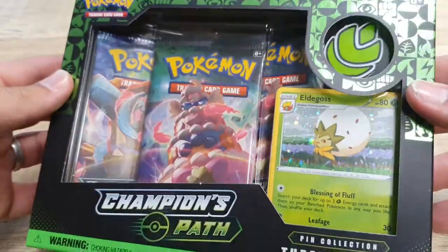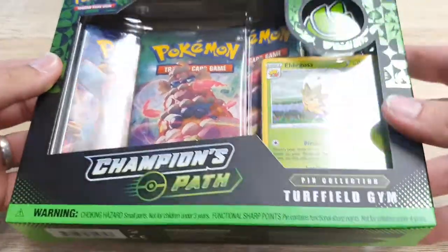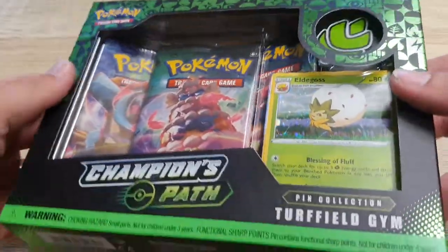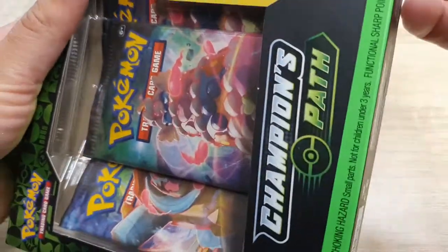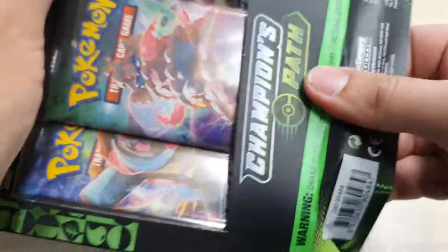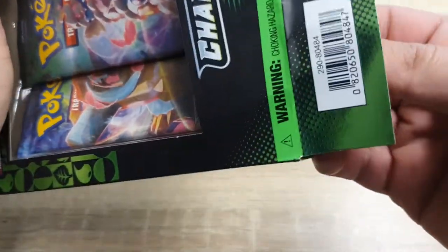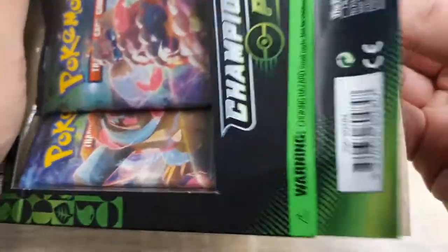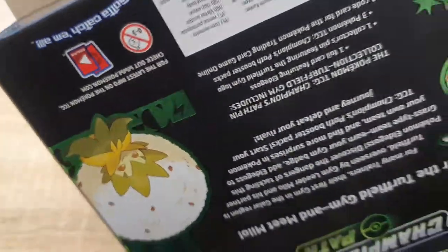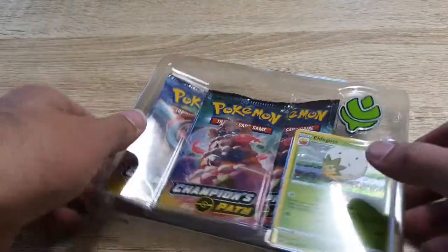What's up YouTube, Pokémon General — we do have another pin box. I know you guys enjoy watching these; we get a chance at pulling Charizards. Awesome set, Champions Path. We'll crank straight into it. Really neat little product. I really can't open these though, I'm too weak — need to go to the gym.